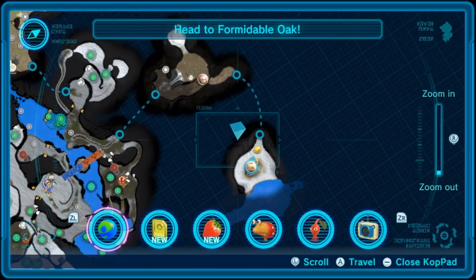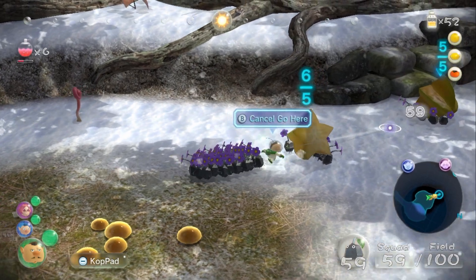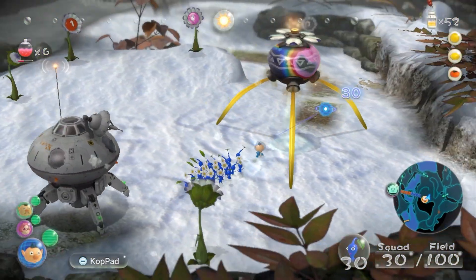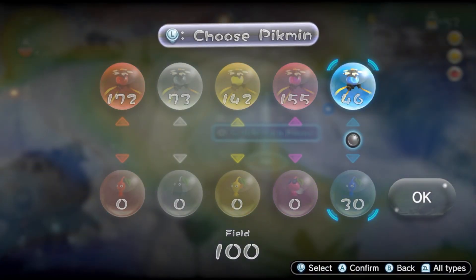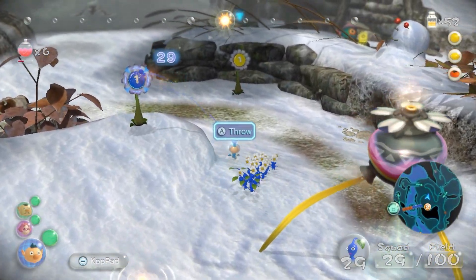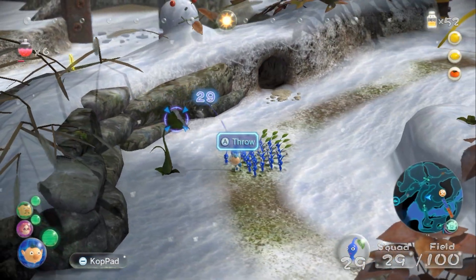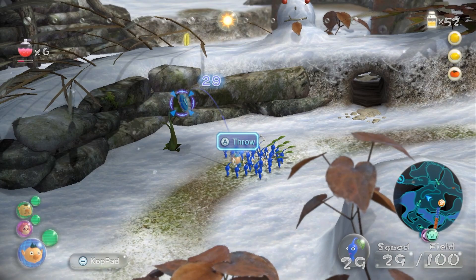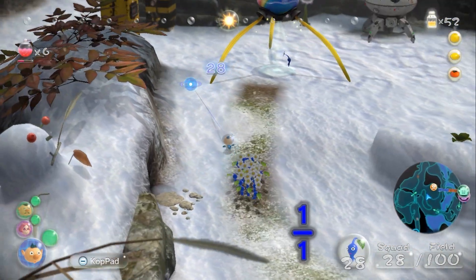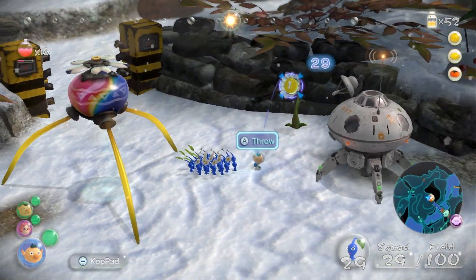That's the last route here, so we're pretty much done. That's all of them — we're done with Distant Tundra once this gets back. I could probably farm up a few extra blues or something. Actually yeah, that's not a bad idea — I don't have nearly as many blues as I do all the other types. I did figure out how to get up to that data log, but I don't really care about getting all the data logs — I feel like there's not really much reason to show them, they're all just tutorial pieces.